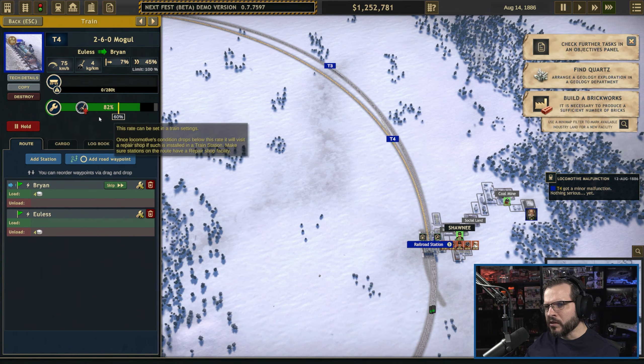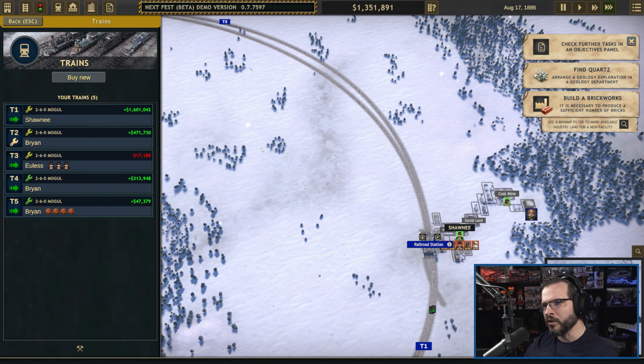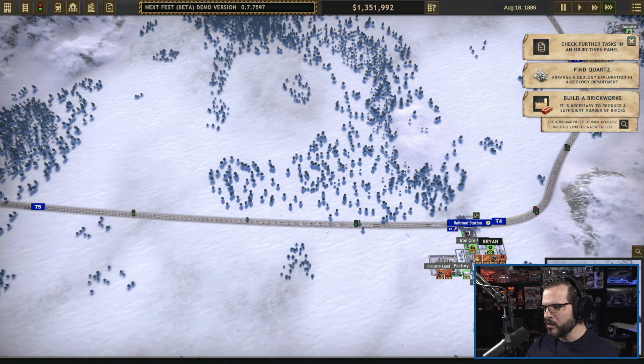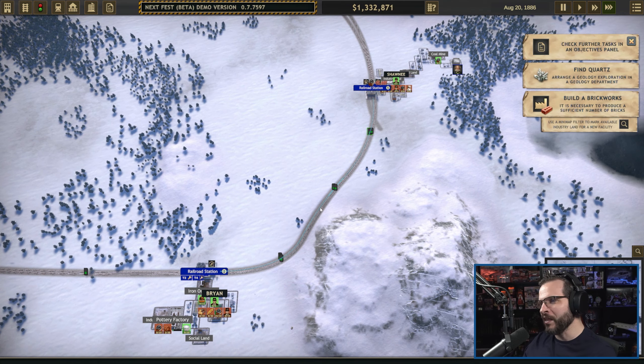T4's got a minor malfunction — presumably it's going to repair here in a bit. Minor malfunctions are just little stat debuffs — in this case fuel consumption increases, but it's not really that big of a problem. That is really cool to know. I'm liking what I'm seeing so far — this is making me happy. I'm wanting the full game already. Plenty of money — I just need the geologists to find something at this point.